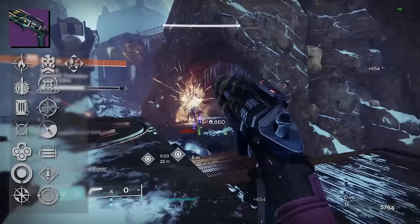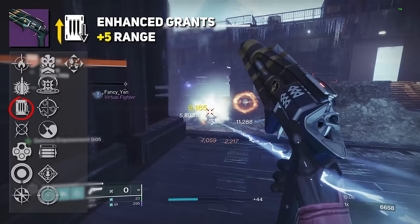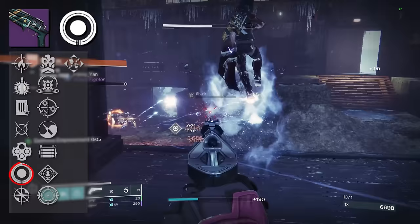There are other options. We've got Shoot to Loot, which is really nice for picking up orbs or ammo — it automatically reloads all your equipped weapons. The enhanced version of Shoot to Loot will give you plus 5 range. We also have Attrition Orbs; dealing sustained damage creates an orb of power, which is roughly 10 shots from Midnight Coup.